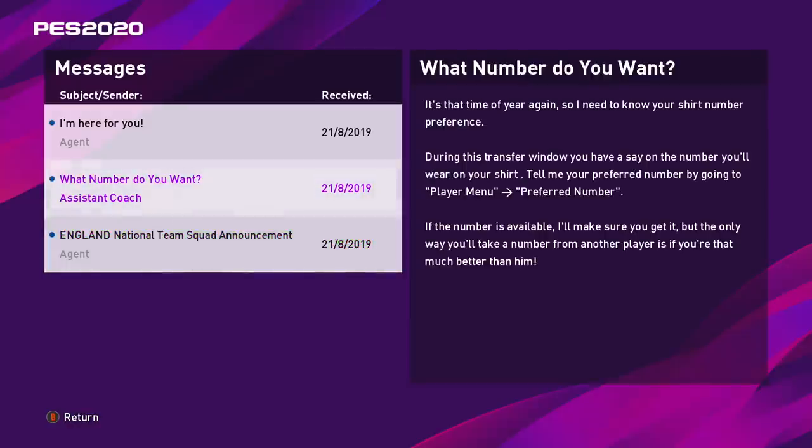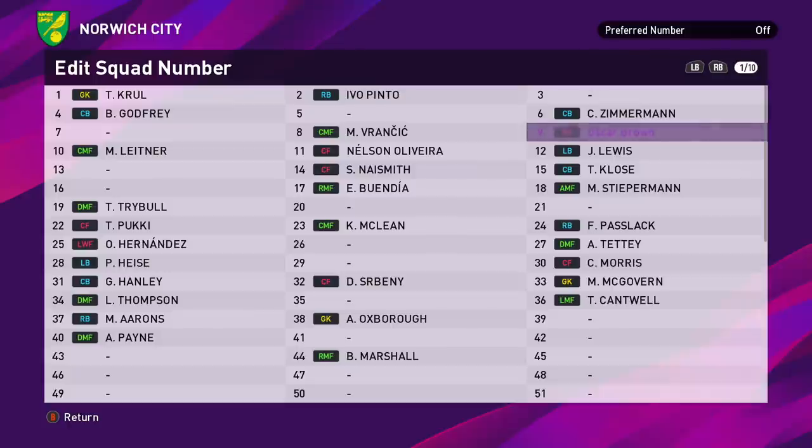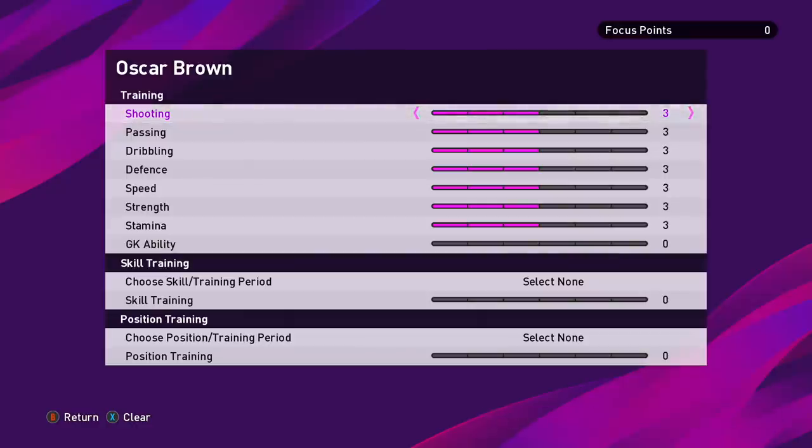This is interesting — the game asks for my shirt number preference. If the number is available we'll get it; if not, we need to be better than the player who has it. So we don't just get any number like in FIFA — I like that. There's also a message from our agent who can negotiate a better contract or look for a move. We've already been given the number nine jersey since it was vacant. Now let's look at how training works — it's based on a focus points system. We get points for playing well and can use them to boost particular attributes.